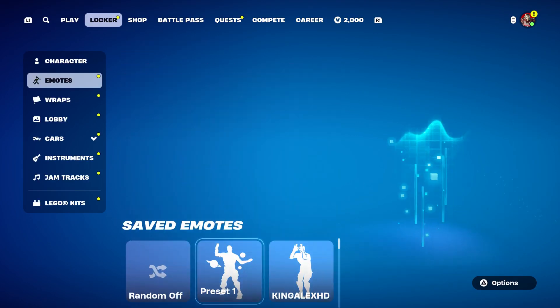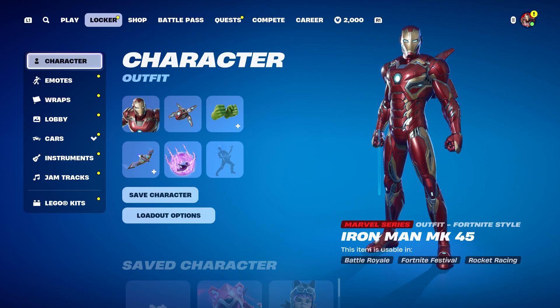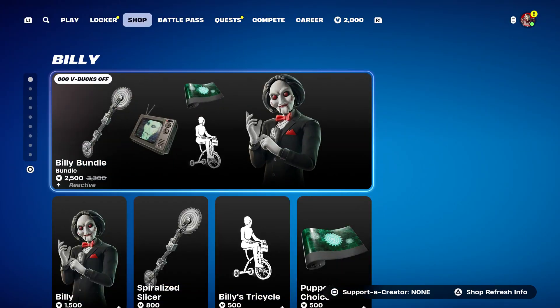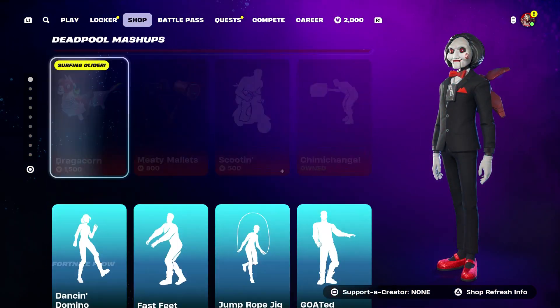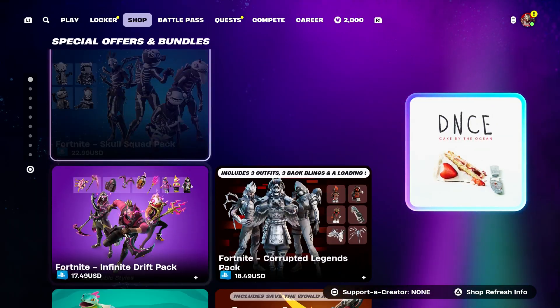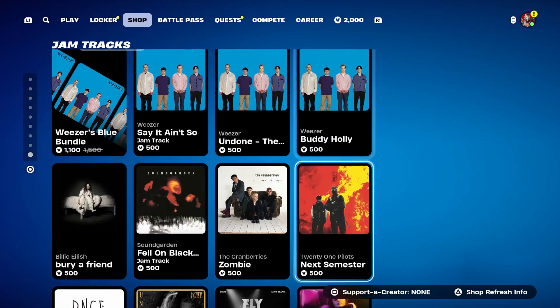Now, once again, guys, before I do start the video, you can basically get some skin for free by following the steps here. It's only available for 3,000 people, so I recommend you guys to follow the steps. Not only that, but I'm also going to be giving out some skin in the item shop. If you guys want any skin in the item shop, let me know in the comment section below. Make sure to leave a like, subscribe, turn on that notification, and share the video.